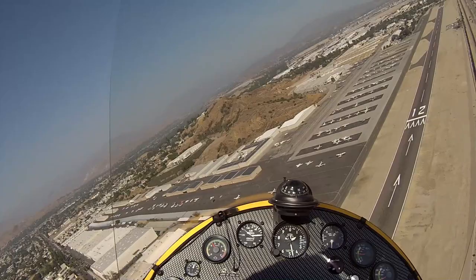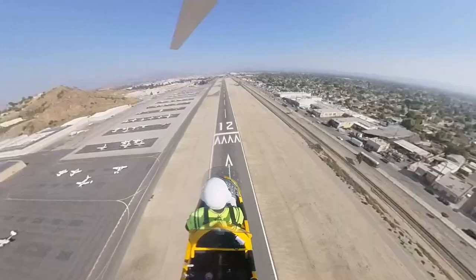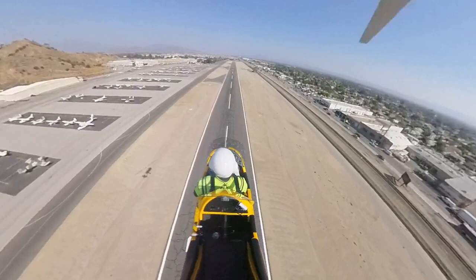Cessna 2-1-7-0-5, that quadcopter is over the landing threshold now. Runway 12, clear touch and go. 2-1-7-0-5, runway 12, clear touch and go, 2-1-7-0-5.